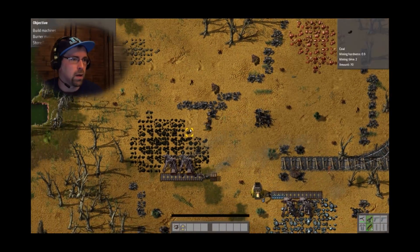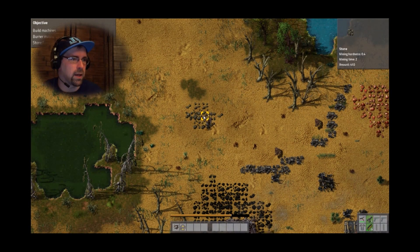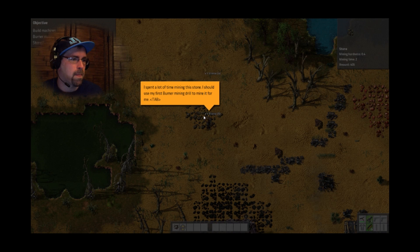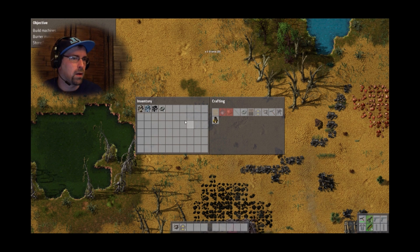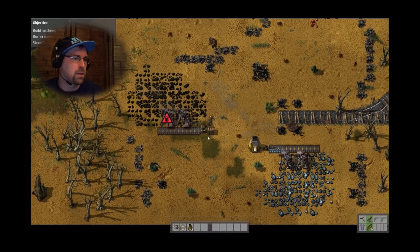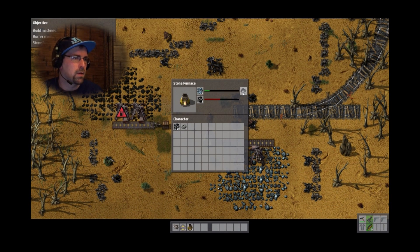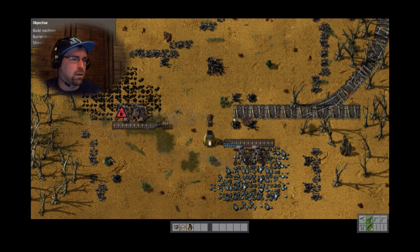I should be able to mine. Oh, so this isn't mineable — but this is mineable. Scrape some more stone. Well, thank you for telling me. Furnace. And I need more iron plates. Oh, this is doing nicely.